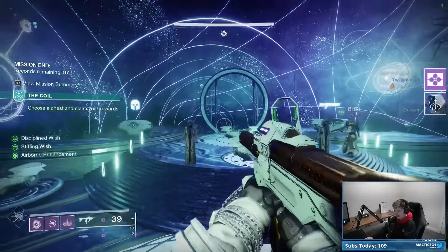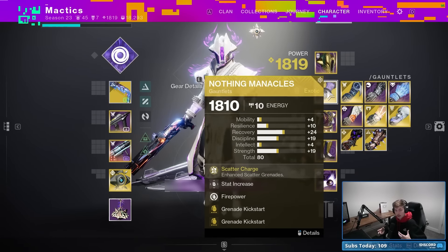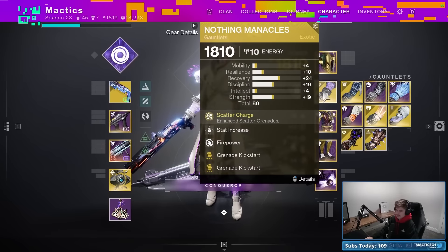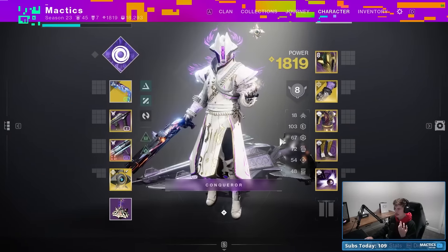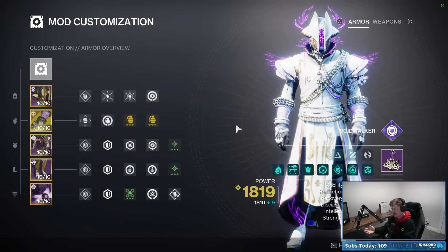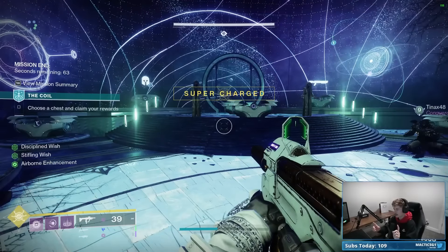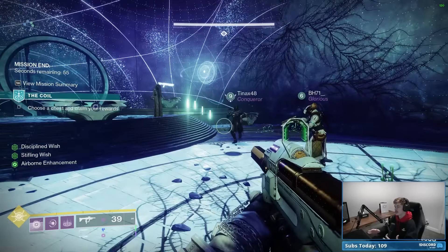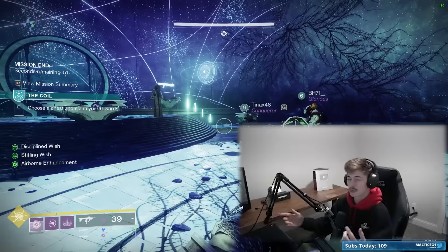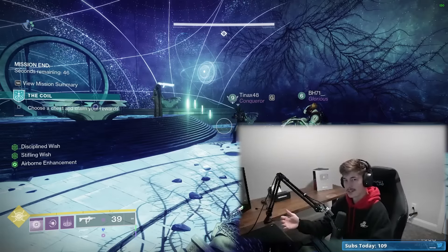We should get platinum rewards — every single episode of Will It Build in the Coil has gotten platinum, which is a testament to how strong your submitted builds are. Overall, love the core setup. Nothing Manacles plus scatter grenades plus constant devour is the foundation, and everything around it — Conditional Finality, Funnelweb, Red Herring, volatile rounds, the mods — makes it extremely strong and viable in endgame content. Will It Build: absolutely yes, definitely wins a thousand silver. Submit your build in my Discord server linked below for a chance to be featured.